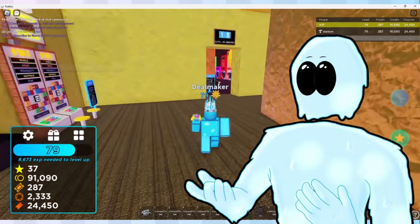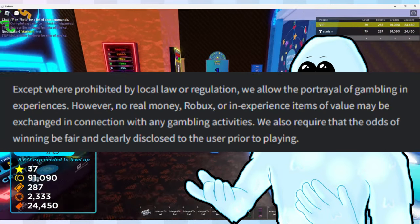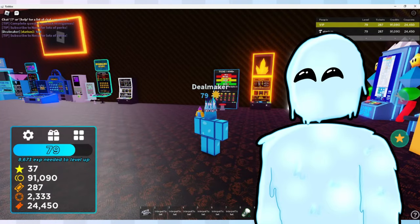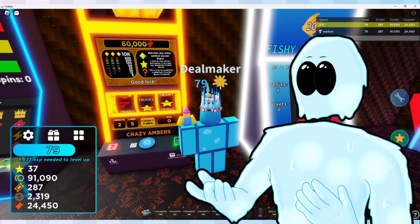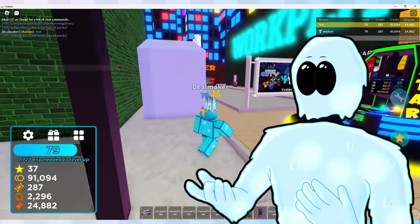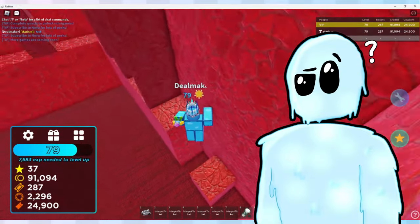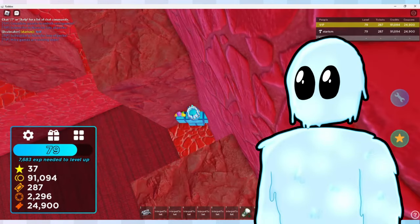A little change to the terms of service happened: Roblox now allows the portrayal of gambling in experiences, as long as no real money, Robux, or items of value are used to pay for it. For me, it meant I could have all the gambling I wanted as long as you couldn't pay Robux for it — so I made two new currencies you cannot buy with Robux. I considered this version my magnum opus at the time. Every version since Land, I told myself there wouldn't be another one — except I just kept getting unsatisfied and felt the need to make another version.